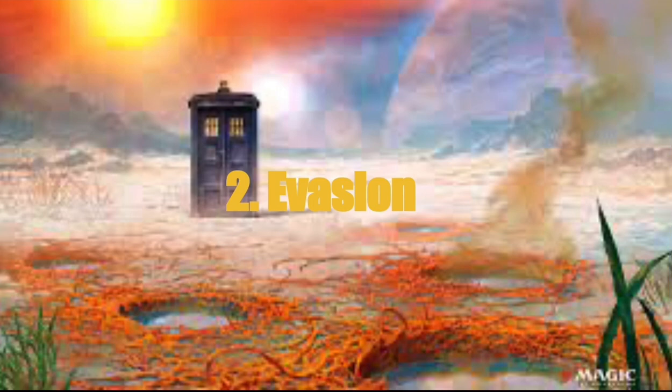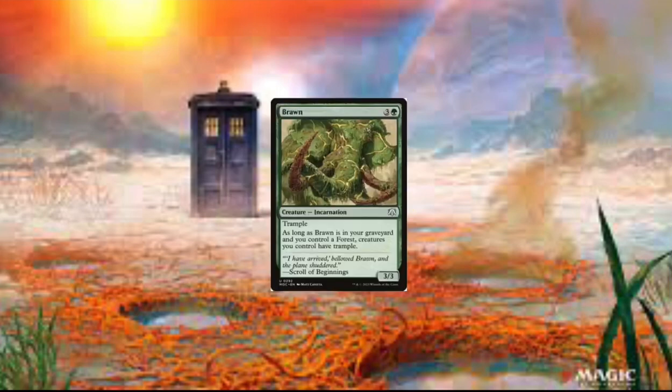Now we got Evasion. We got Brawn. And this card just gives our commander Trample — and it's really easy to get killed or discarded because we have Mii. So that just gives our creatures Trample, which is really good for our commander.